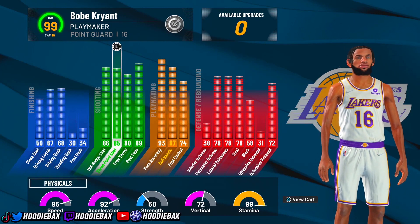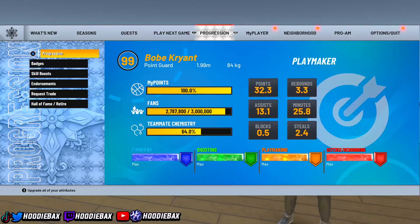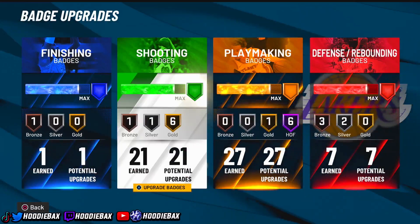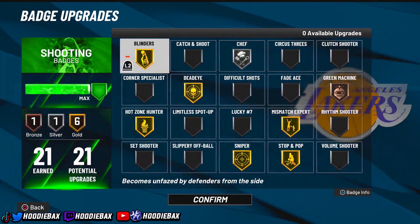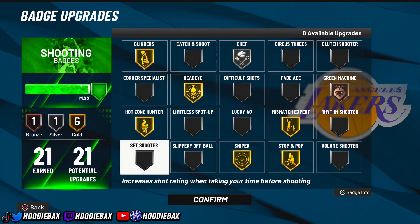I did put sharp takeover because play takeover is not really that effective this year at all. And then obviously you can dribble very well. The badge setup is kind of like a play shot — but instead of Hall of Fame shooting, it gets gold shooting. It can still shoot very consistently. That's what I use for the finishing and the shooting: Blinders, Dead Eye — pretty much the same badges I use on my play shot or any guard build.